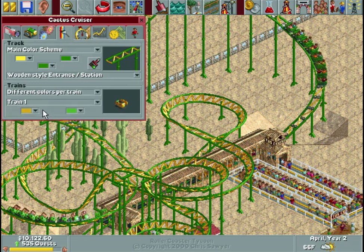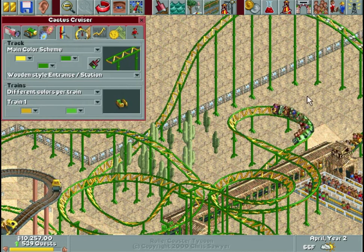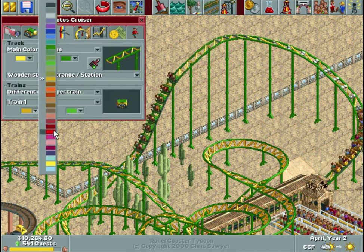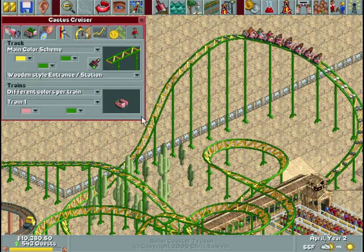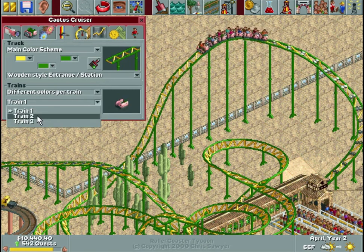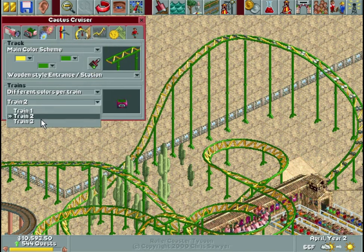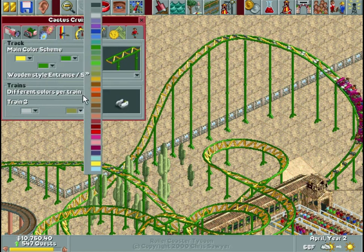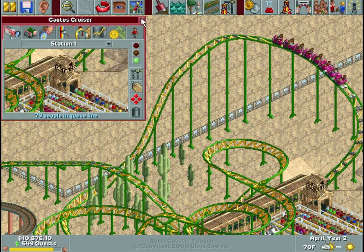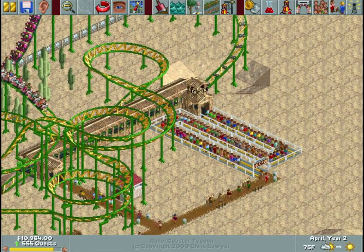I had an idea immediately after I stopped recording last episode: if we're cactus-theming this, it would be cool to treat the cars as the flowers on the cactus. If you've ever seen a cactus, there are flowers on them that are usually kind of pink and white. So train one would be that light pink — hot pink — with green seats. And then we'll do white for the other, since there are no purple cactus flowers but I've seen white ones before. I think that looks a little nicer — feel free to disagree, I have been wrong plenty of times before.